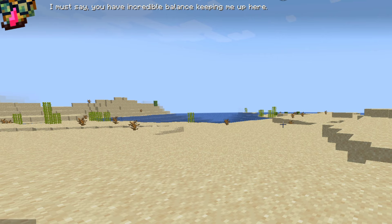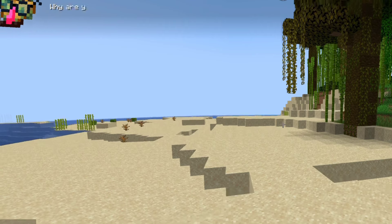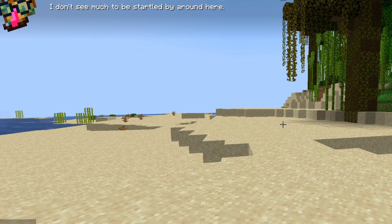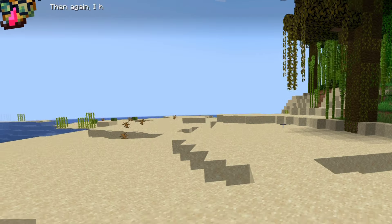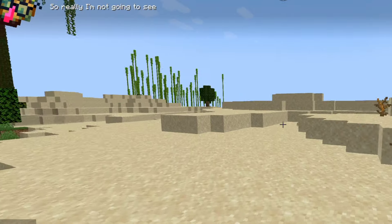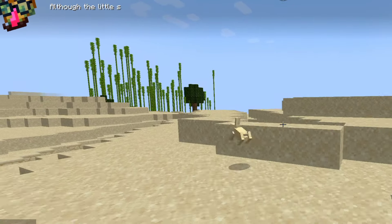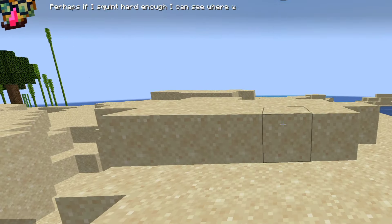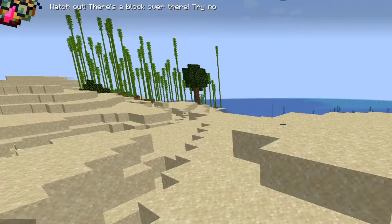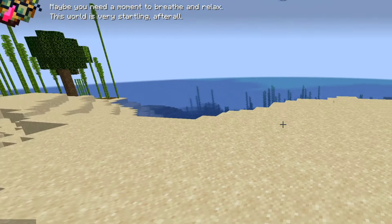Now that I have finally infiltrated Minecraft, you pranced on over, picked me up, and plopped me on your head. I must say, you have incredible balance keeping me up here, especially considering you're jumping so much. Why are you jumping? Are you being startled? I don't see much to be startled by around here. Then again, I have no eyes - I am a poisonous potato. So really, I'm not going to see much at all.